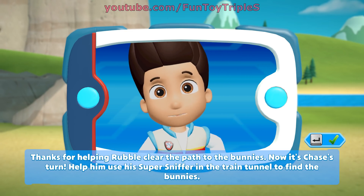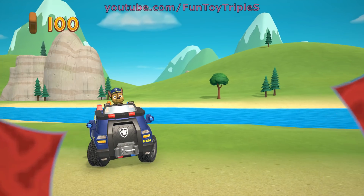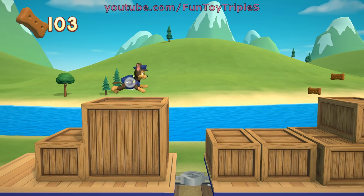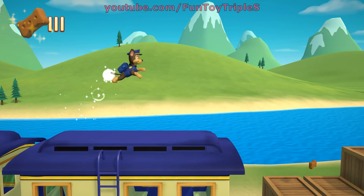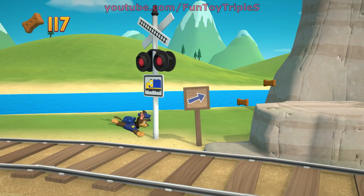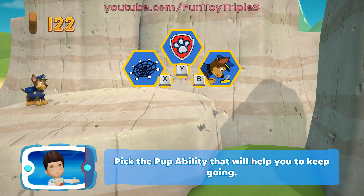Now it's Chase's turn! Help him use his super sniffer in the train tunnel to find the bunnies! Chase! We're about halfway to the end! Find and collect all the pup treats that you can. Pick the pup ability that will help you to keep going!